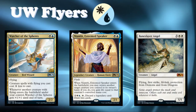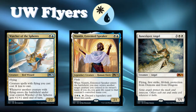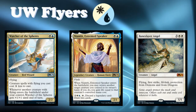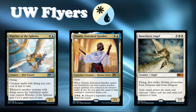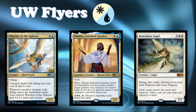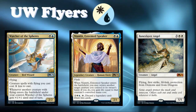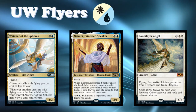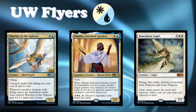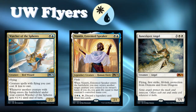Bane-Slayer Angel — we can talk about it all day, but the fact of the matter is it's just a giant game-winning flying creature. It happens to have flying, which is why we mention it here. There are not actually a lot of blue and white rares with flying in this set, which is a little different than we're used to in Core Sets where a lot of the big game-enders happen to be giant flyers. Bane-Slayer Angel is amazing; you don't have to be in a specific archetype for it to be good, and it's just as amazing in blue-white flyers.